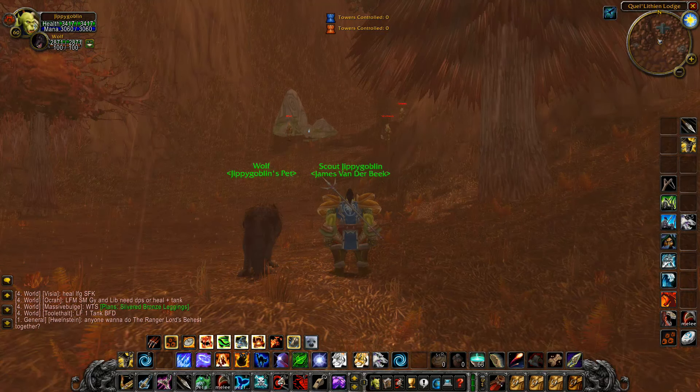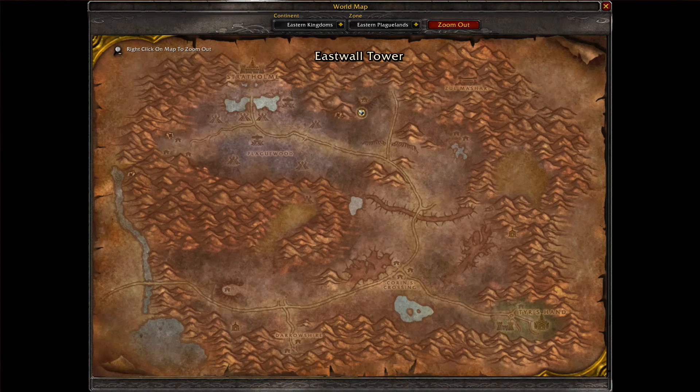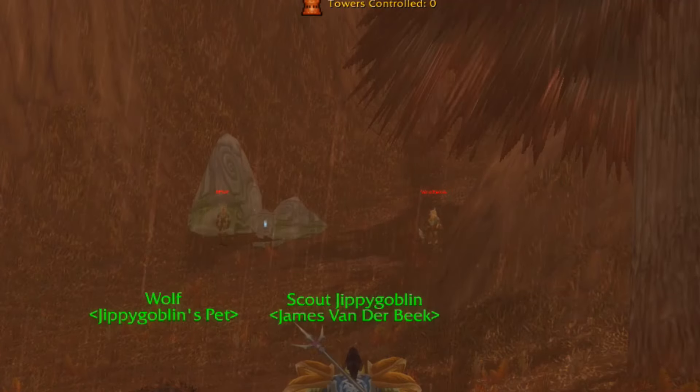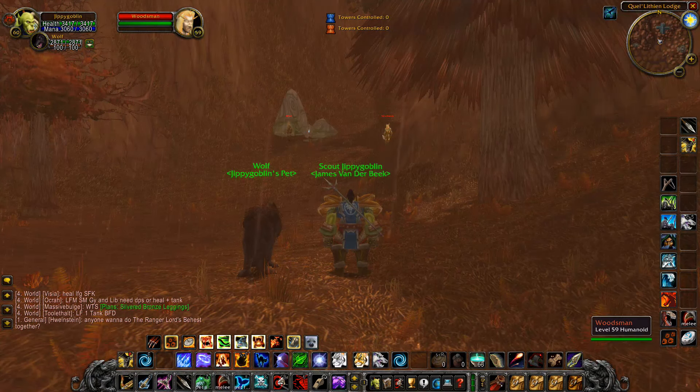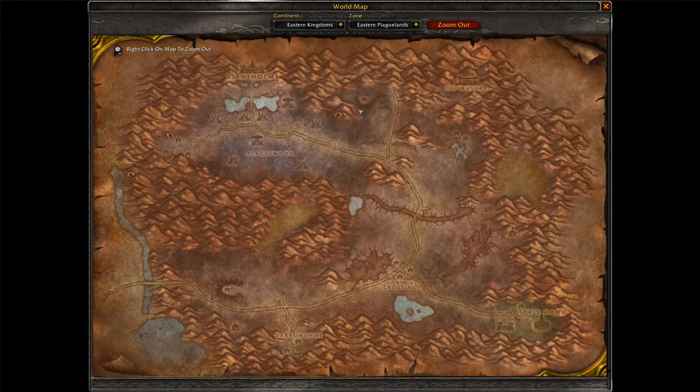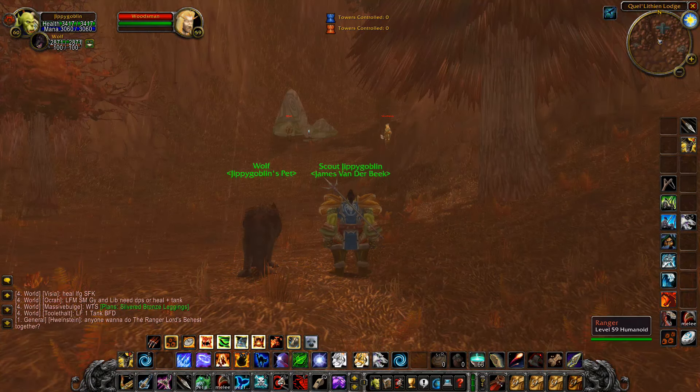The best location is where I am right now — it's called Quill Lithian Lodge, which is the northernmost point of the Eastern Plaguelands. You'll find all these high elves here, which are basically like blood elves. This place is just underneath the Ghostlands, which is probably why there are a lot of high elves here — we're basically killing blood elves before Burning Crusade is actually released.